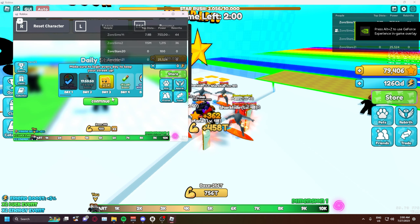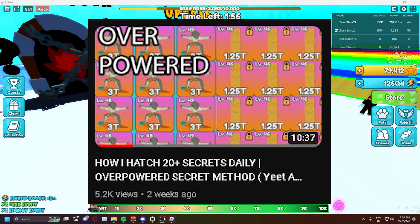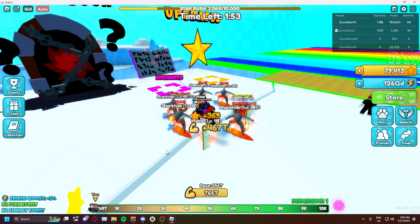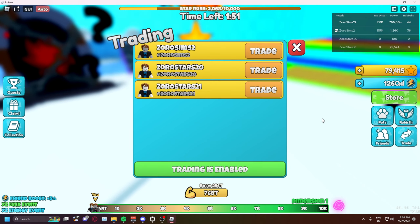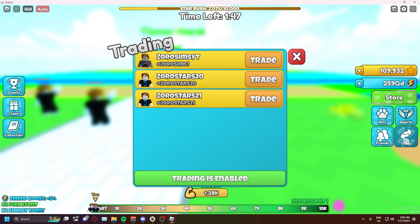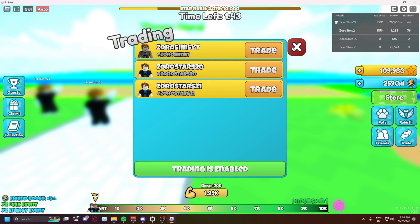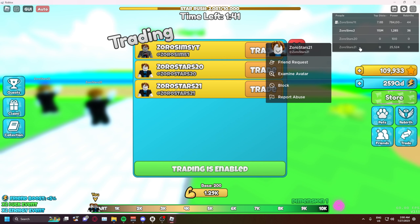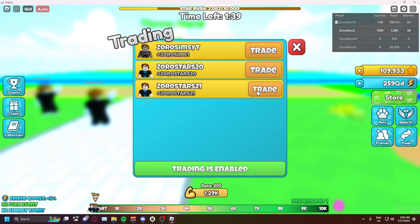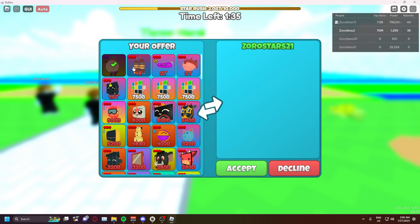For those who don't know how to use alt accounts, watch the video linked below in the description. For those who do, the rest of the method is very simple — just trade. Make a brand new account, join your main account's VIP server. As you can see I have a brand new account called 'Zero Stars 21' that I just made, and I'm going to trade over full neon collections.